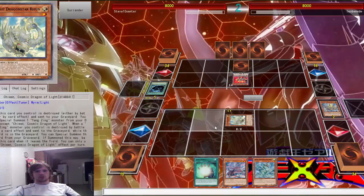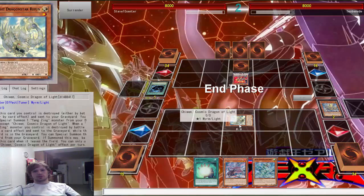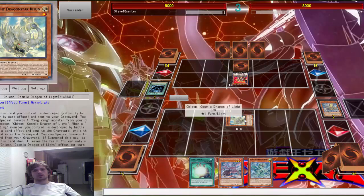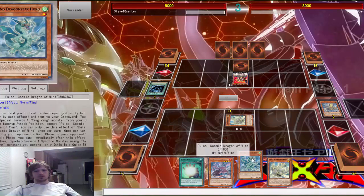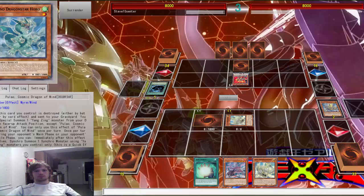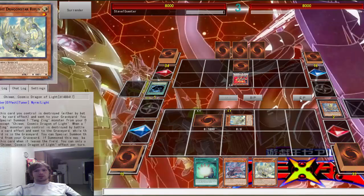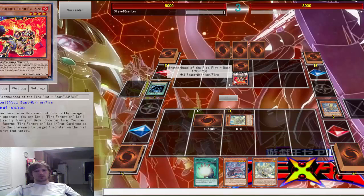We're going to get the Chew-In just for the late plays, because whenever another one's destroyed you get the special summon to him automatically. So if he destroys it, it won't be cool. We drove another one — that's cool. We'll set Coro, and hopefully he doesn't wipe all of us, because that would suck. But if it's Fire Fists, most likely that's what he's going to end up doing.